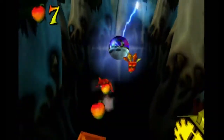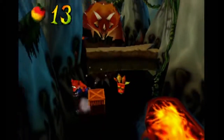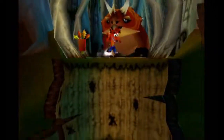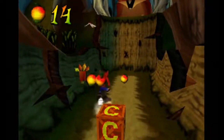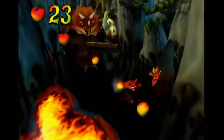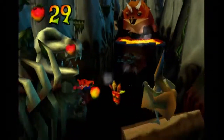We've already got the box gem and the gold relic, so we just need to get the red gem which we saw earlier in the level. Colored gems always have a certain requirement to get them. The only one that was really vague in Crash 2 was the blue one, I think - that was in the first level. I don't know how you're supposed to figure that out without a guide.